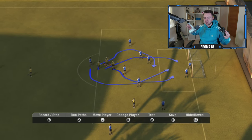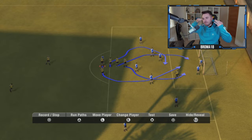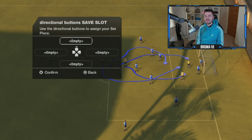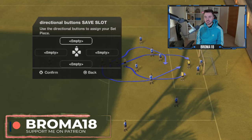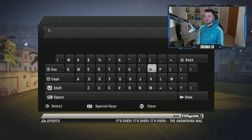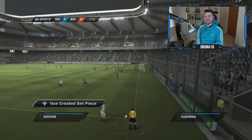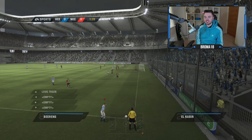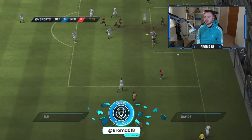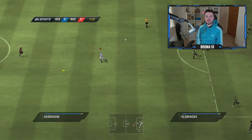We press X again to test — arm goes down, away we go, and there is the goal! Absolutely brilliant — a player on the near post, all working perfectly. We then click save and assign it to the d-pad. In this case we'll use up on the d-pad and name it 'love train'. Now in a real game, pressing up on the d-pad loads the routine and the runs trigger perfectly.